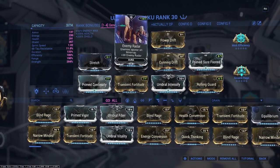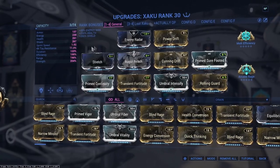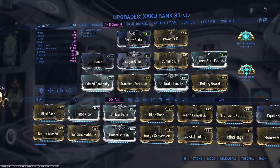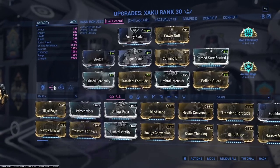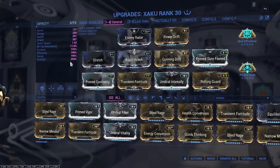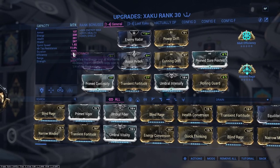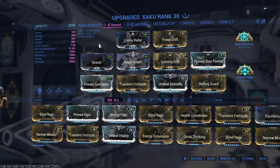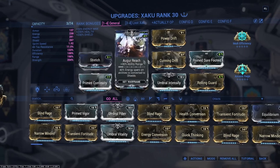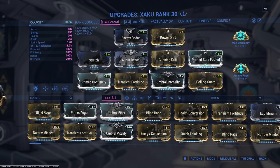For auras, you can flex — I've just got Enemy Radar here, but Energy Siphon works too, whatever suits you. Range is definitely important so bump that up. Don't hurt your duration too much — you don't need a lot of duration but dropping it too low means you'll find yourself recasting frequently. Efficiency is basically at 100% so you can play around with those two values. The only range mod I could add would be Overextended, which makes things a bit harder to fit, but there are ways to wiggle it in.